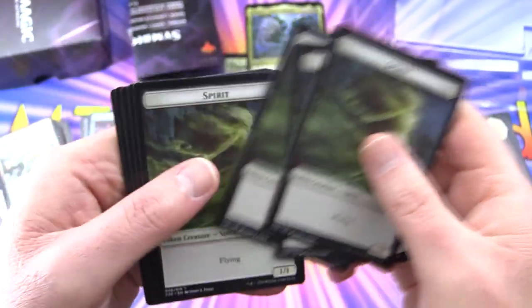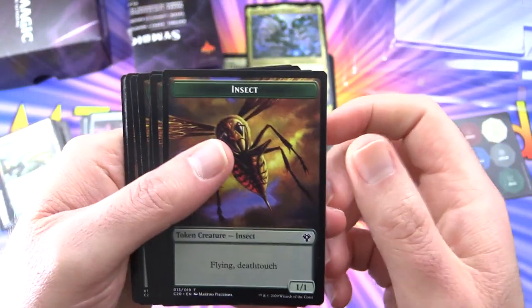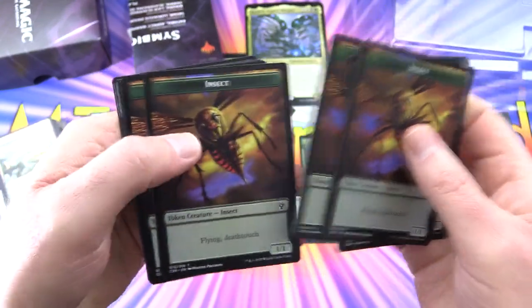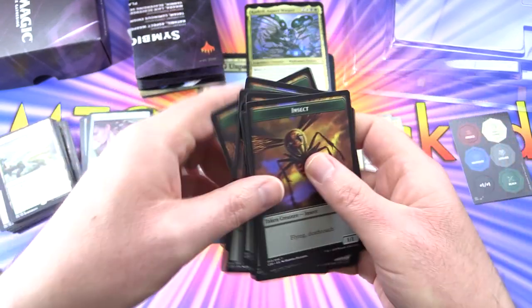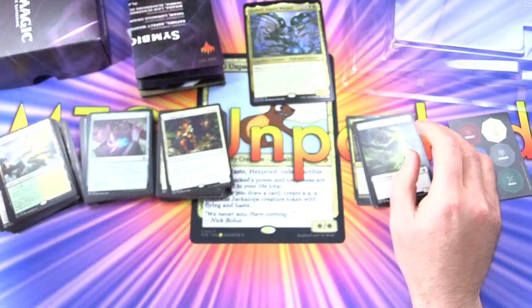We've got a bunch of spirit tokens — that's surprising. And then we have insects with flying and deathtouch. I think these tokens are worth a buck or two.